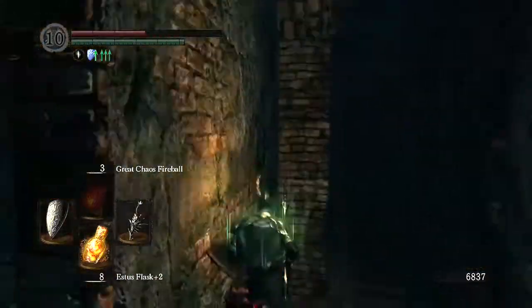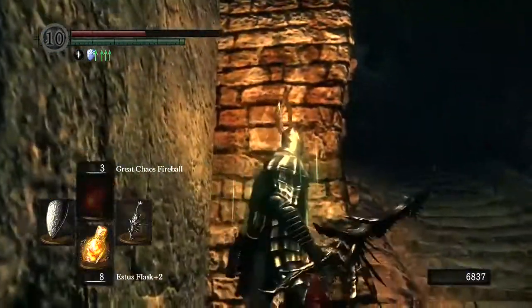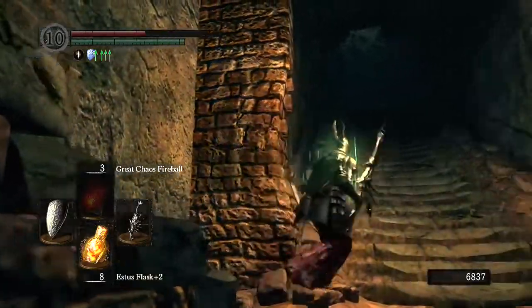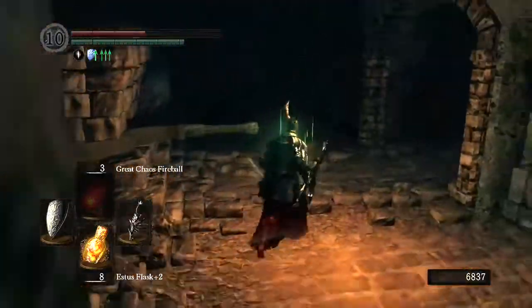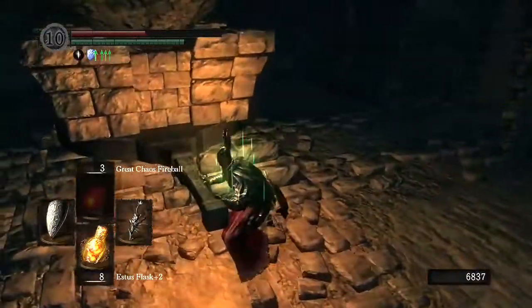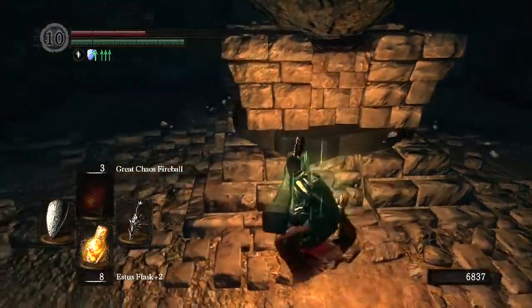Hey everyone, Eezore here, and in this video I'm going to show you where you can find the Gold Covetous Serpent Ring as well as the Symbol of Avarice in the game Dark Souls. These increase your item drop rates so they are kind of good to have.